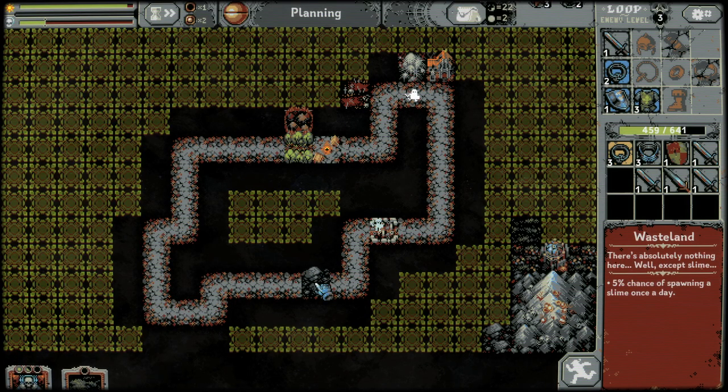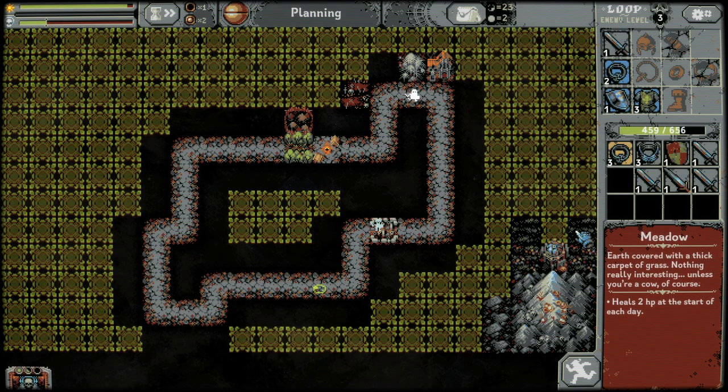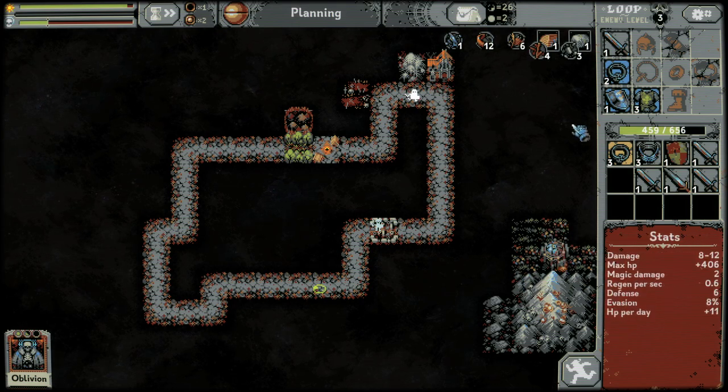Let's keep building up our rocks. We're almost done with this treasury. Once we surround it, it'll pop open and give us a lot more goodies.